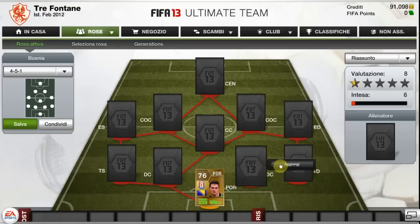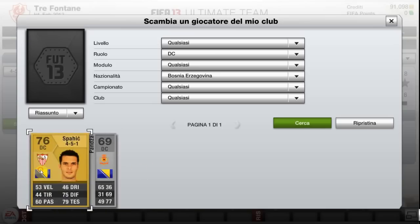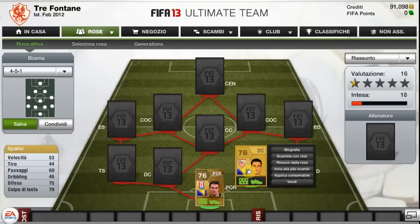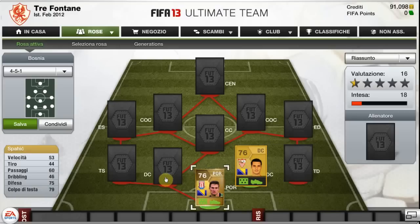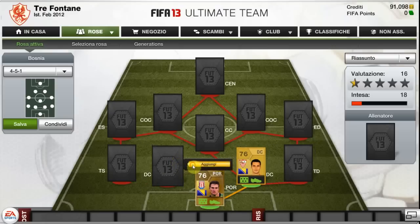Now let's move on to the defenders. In defense we'll have Spahic. He's 53 pace — not the fastest defender, but he's big. He's got 79 heading, 75 defending, and he's really solid all over the area. He also wins headers and scores multiple goals from corners.